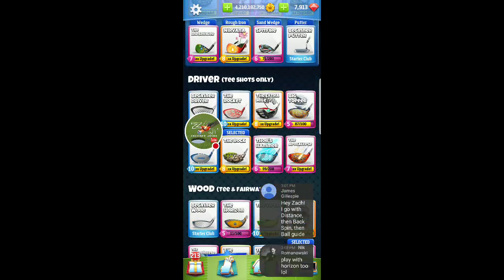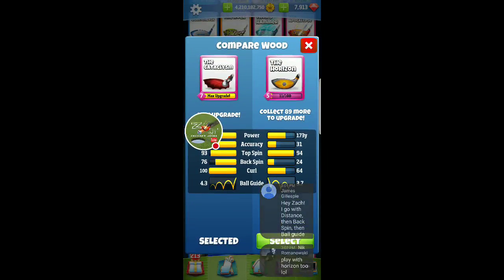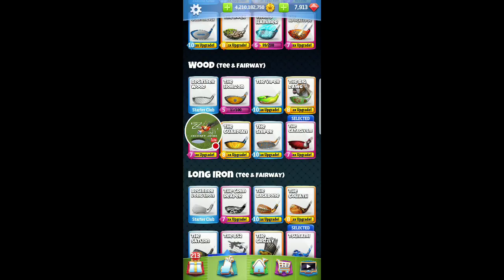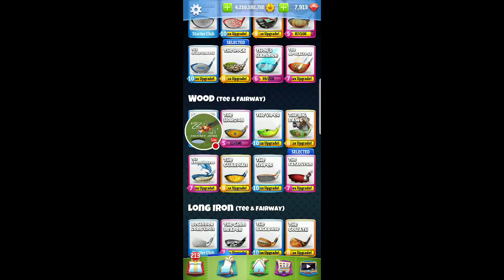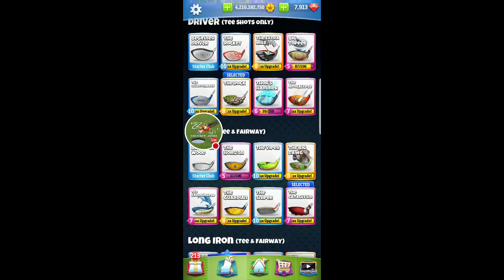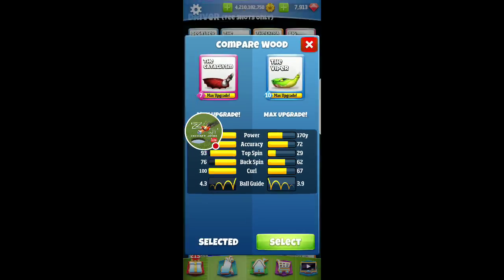Let's take a look at Horizon — that 31 accuracy, that is the worst club in the game. So thinking in terms of Tour 5, you're kind of early on in the game, and that's what I'm going to focus on here. I'll go with Viper — 72 accuracy — should be good enough.